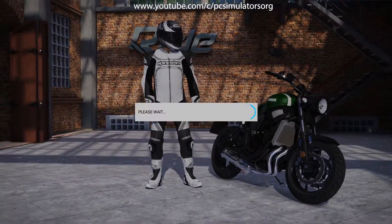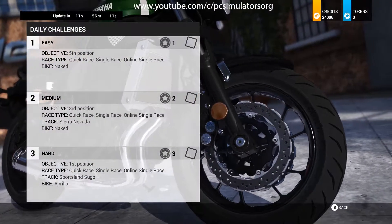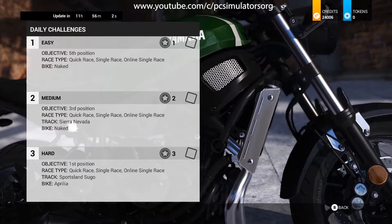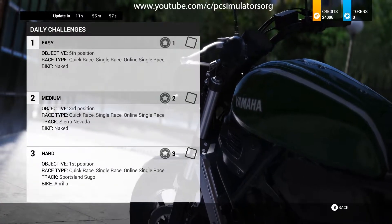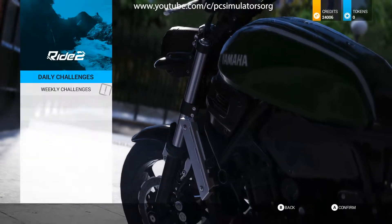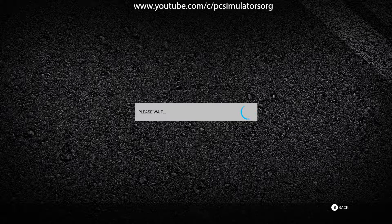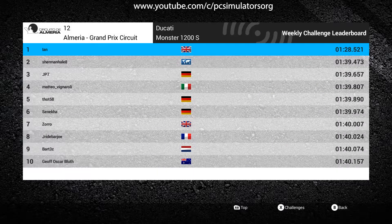Challenges include daily challenges and weekly challenges. A quick race single race shows objectives — for example finishing fifth or third. The weekly challenge at the Almeria Grand Prix circuit shows target times with tokens and stars you can earn. Leaderboards at the bottom show your position against other players from around the world, with countries and times displayed.